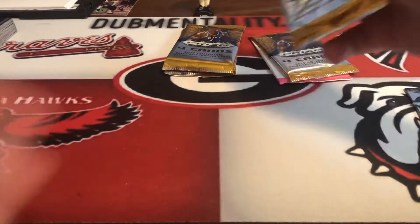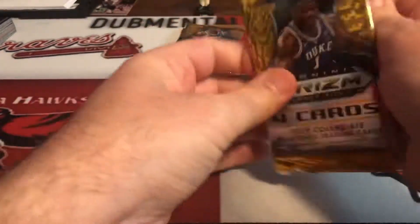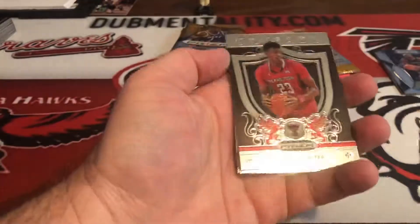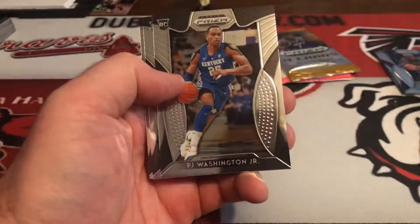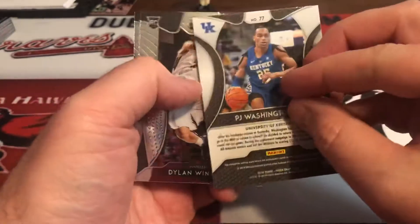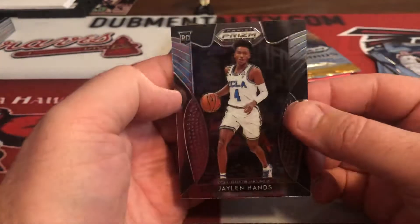Pack number two - I don't think any of those were prism. This is a Jaret Culver crusade, PJ Washington Jr., Dylan Windler, and Jalen Hands.